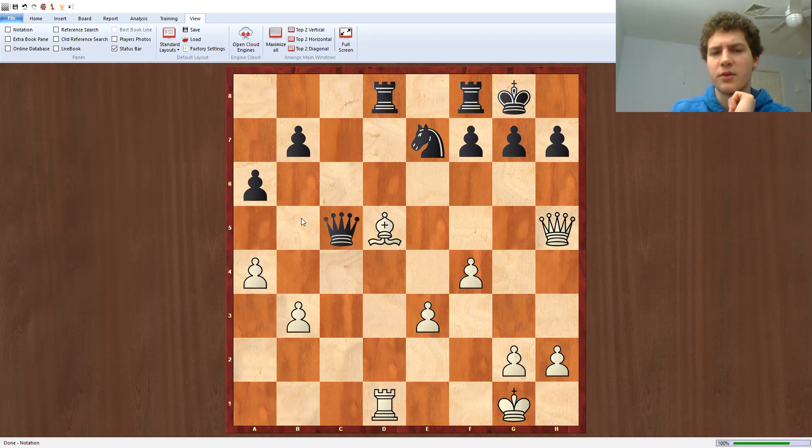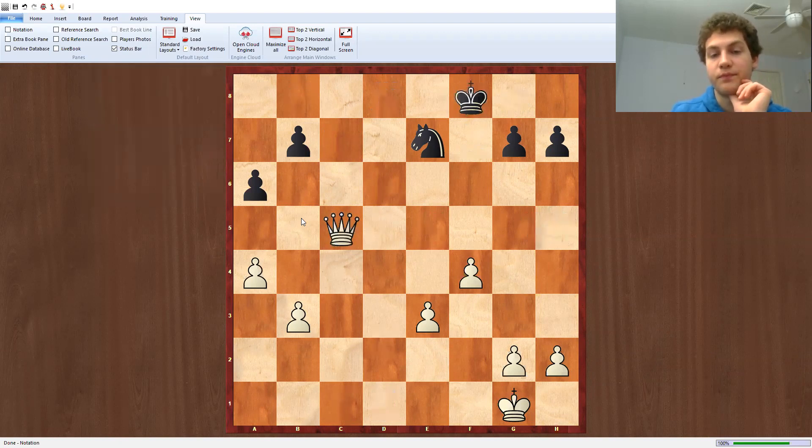The question is what happens after black takes the rook. Well, we notice that on queen takes c5, bishop takes f7. It looks like the queen is hanging, and if rook takes f7, rook takes d8 comes with a check. And on the move rook f8, we just take the queen. So we win there.